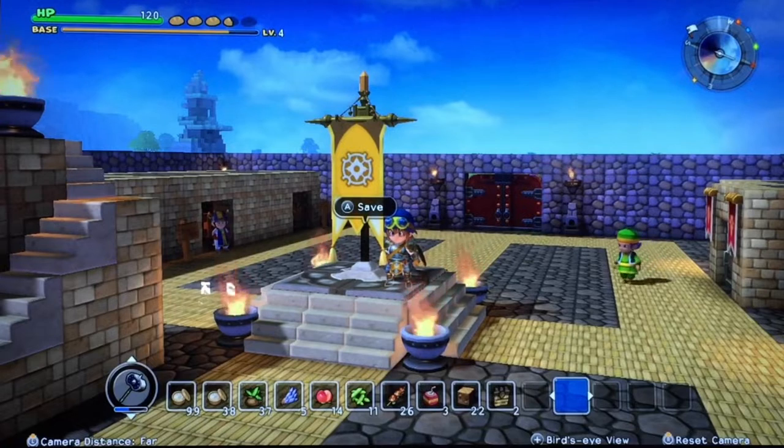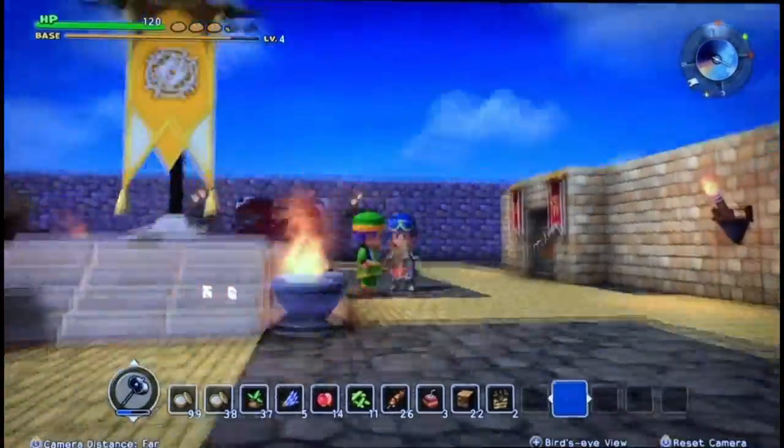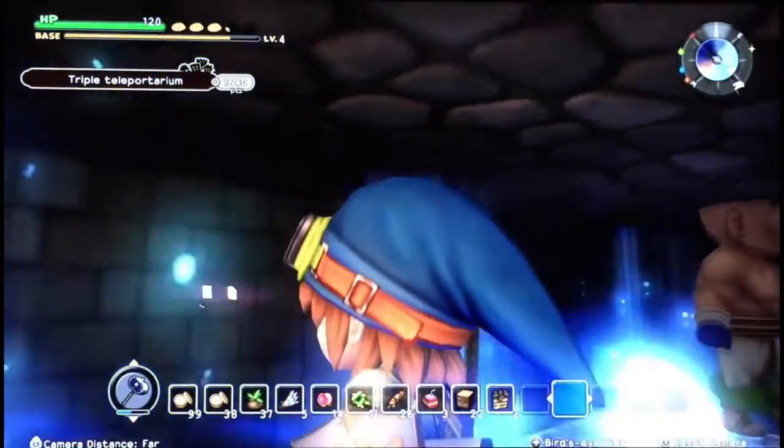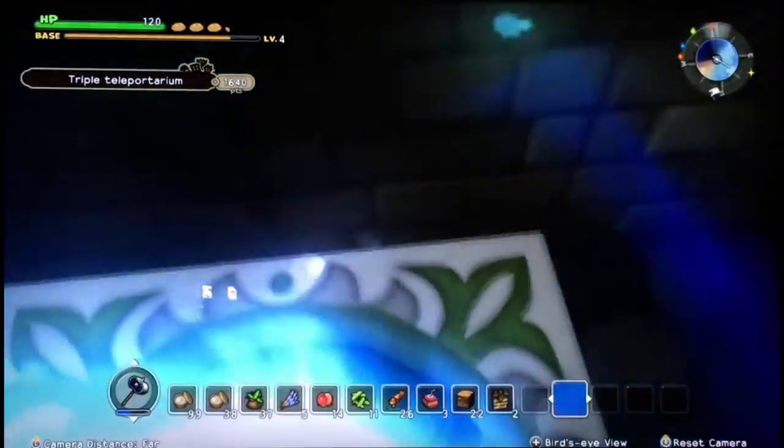I am in Catelyn, and I am going to show you how to find the hidden slime in Catelyn. Let's just get to it. First things first, you'll need to go to the green teleporter — the middle one right here.